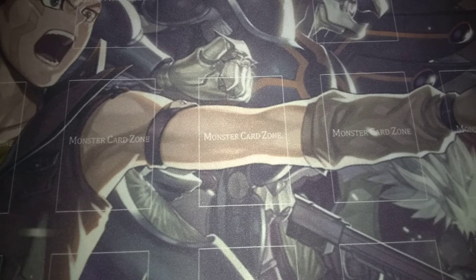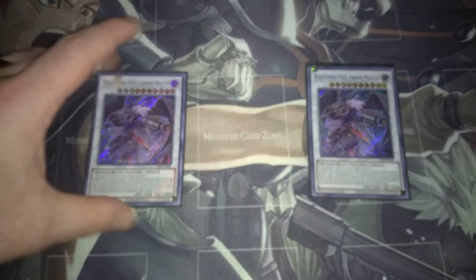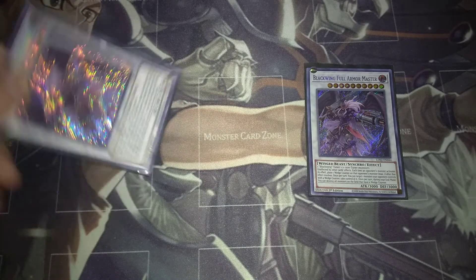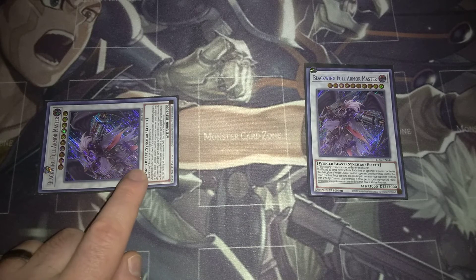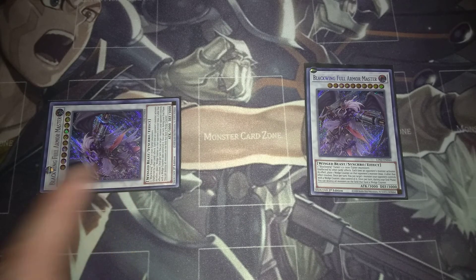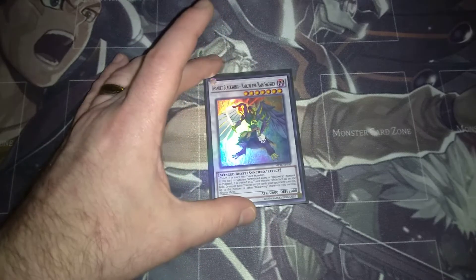For the extra deck — two copies of Full Armor Master. I love the idea of being able to get double Full Armor Master on the field. They can steal your opponent's monster that has wedge counters on it — every time they activate an effect, their monster gains a wedge counter, and then he can take control of that monster. At the end phase he destroys all monsters with wedge counters on your opponent's side of the field. He's easy to bring out despite being level 10, using Auster with Simoon or Harmattan. Then one copy of Raikiri the Rain Shower — this will pop cards on the field based on the number of Blackwings you have.